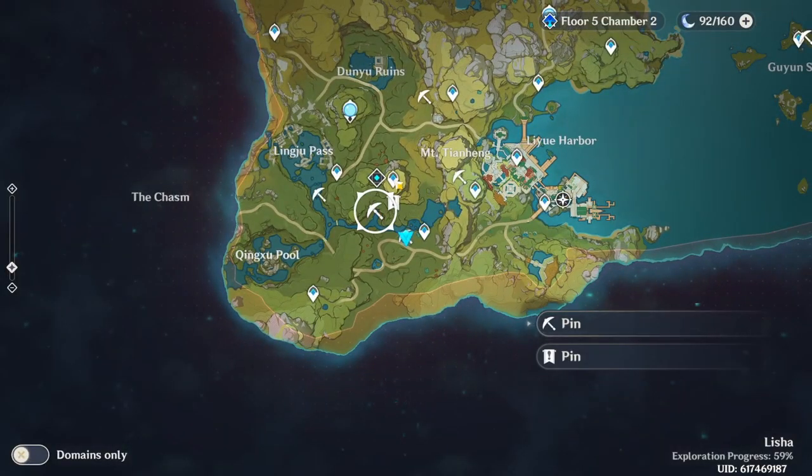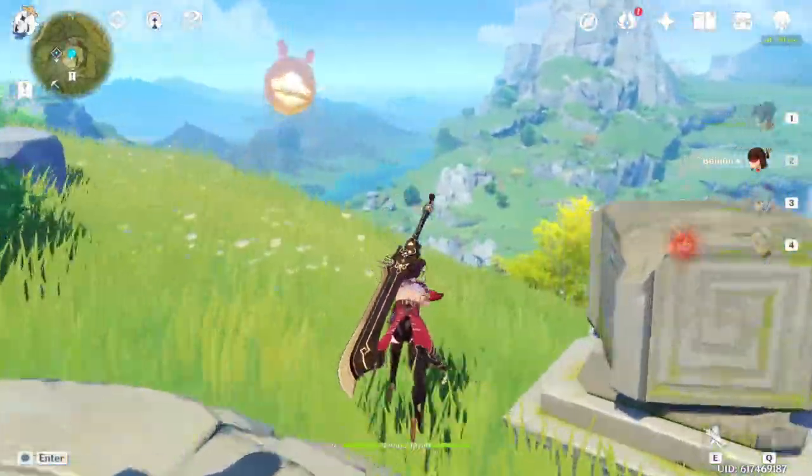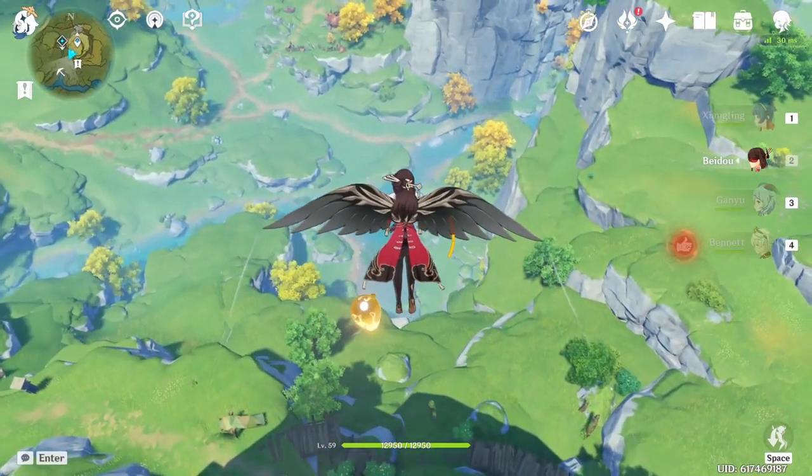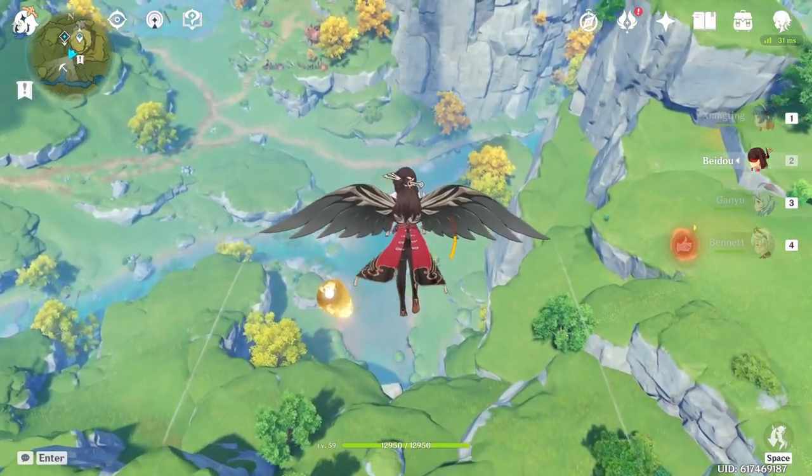And now for another cave. Spawn, then jump off the cliff to the left and fall to where the water meets the mountain side. You will find a cave with some ore as well as a shrine underneath.